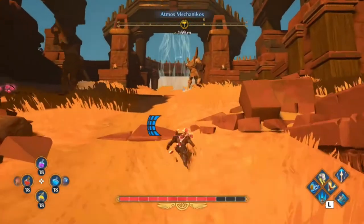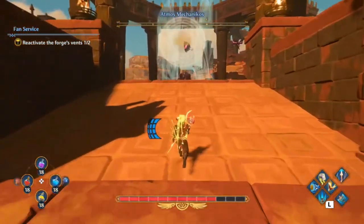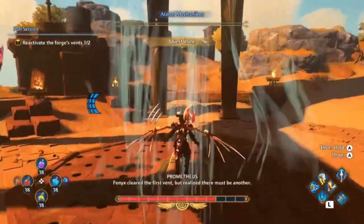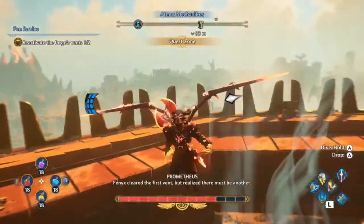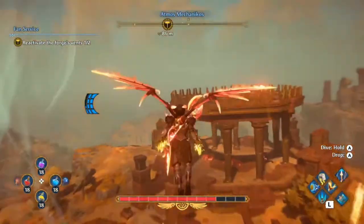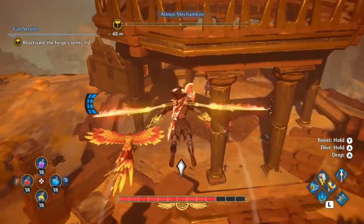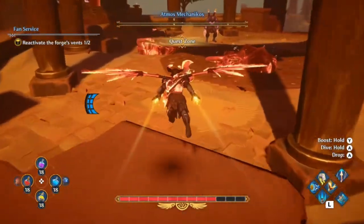Alright, now that we're over here, I accidentally already activated one of these fans. As you can see, there's a pedestal in the middle here with some mobs. But all you have to do is just clear those mobs out and hit the pedestal, and that will be it for the first one. So we're just going to go ahead and skip right to the second one.